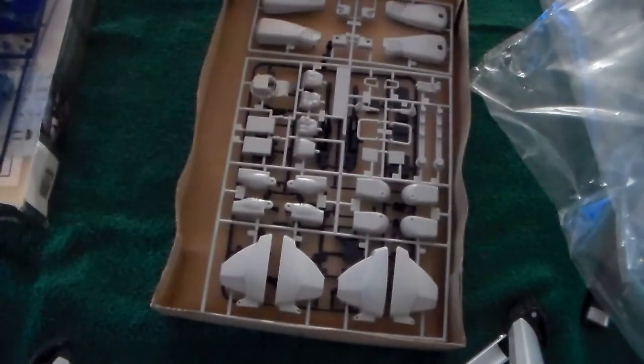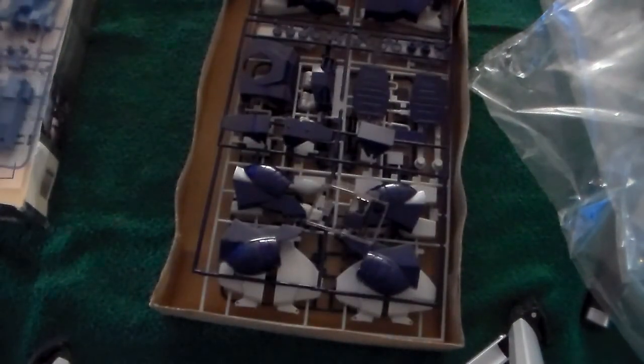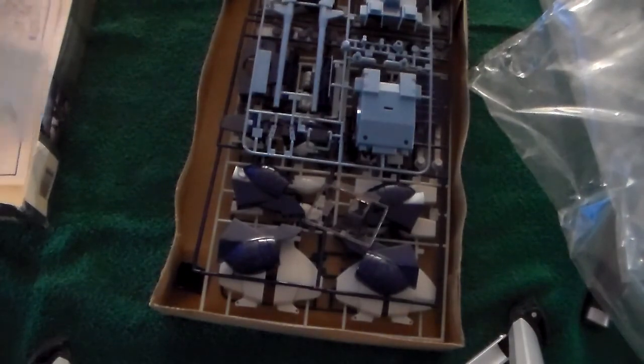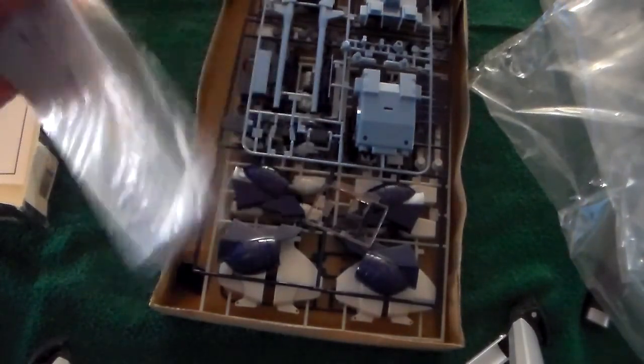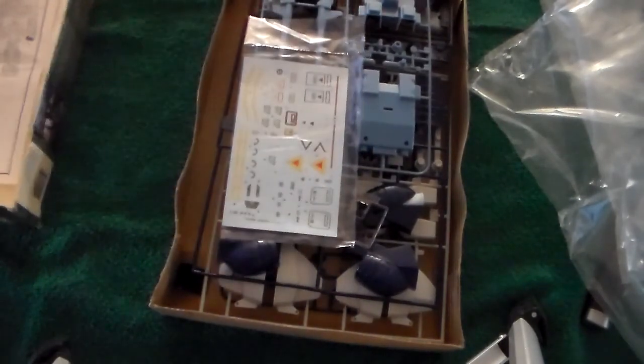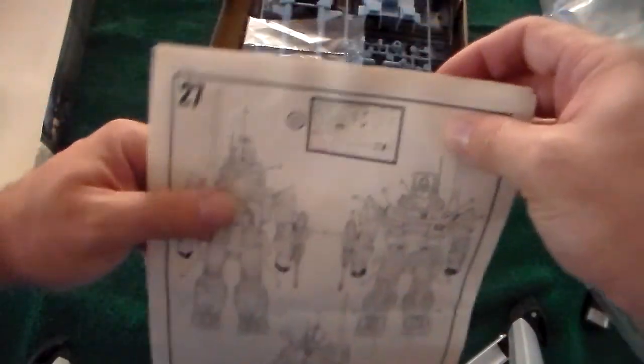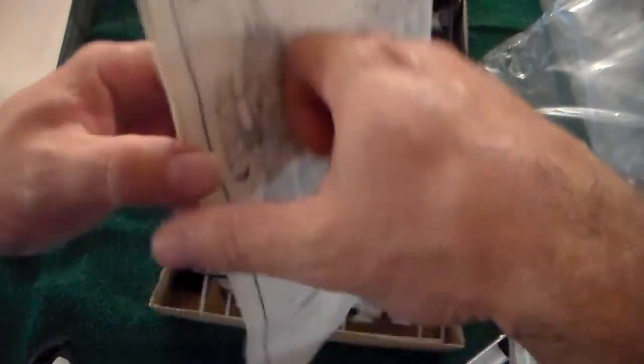They didn't give you the flyer — the 'hey, here's what else you can buy, kids' built-in advertisement. I'm kind of shocked at that. Maybe it just missed this round or something like that. I'm not going to open up the decals because I don't want them to get damaged. Yeah, don't glue the decals on — the CSS decals are right there. Don't glue the decals on.